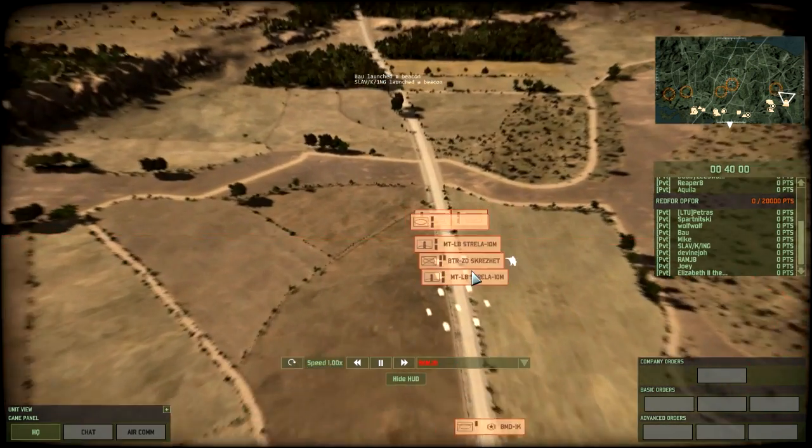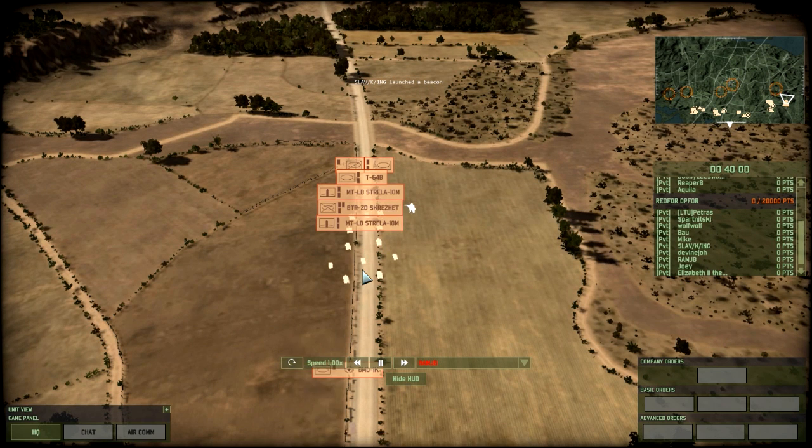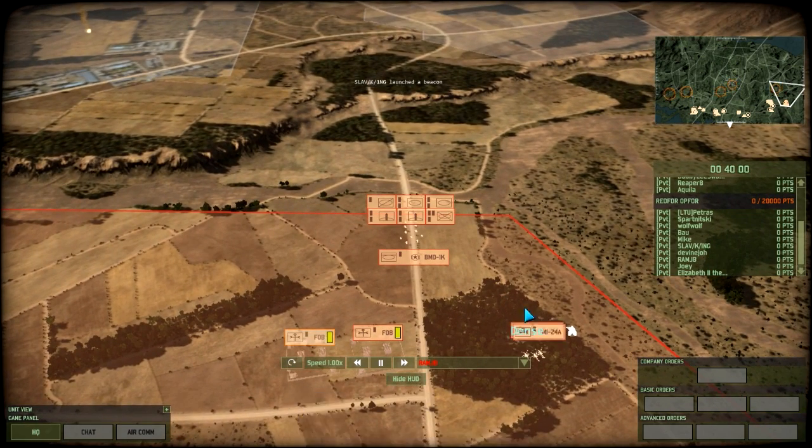I'm going to wander and you are going to see that I put some ATGMs here, but later I decide against them because the T-64Bs are enough ATGM power at the beginning of the battle and I also have the MI-24s in case of an emergency. So yeah, that's going to be my starting force. Let's get the battle started.